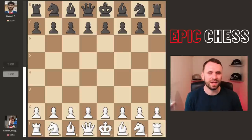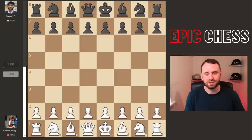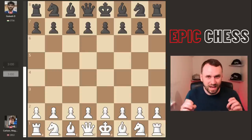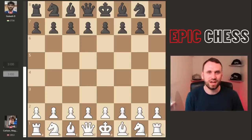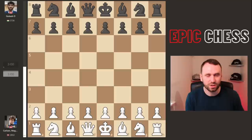Welcome back to Epic Hay Fever, the channel where we pride ourselves on bringing you top chess analysis while dying from hay fever, or allergies as you might say in the US. I'm going to do my best to make this a rapid recap. This is Blitz chess — Magnus Carlsen with white against Gukesh with black, from the Norway Blitz that preceded the classical part of the tournament. I'm looking back at some of these old classics I couldn't get to on the day.